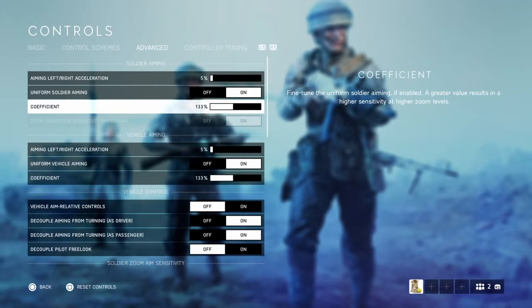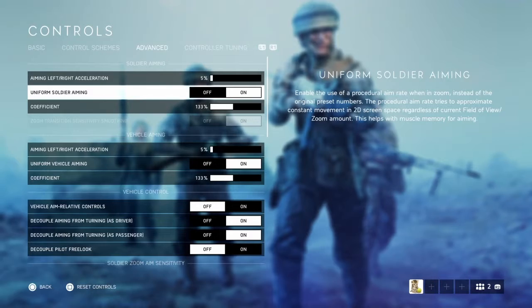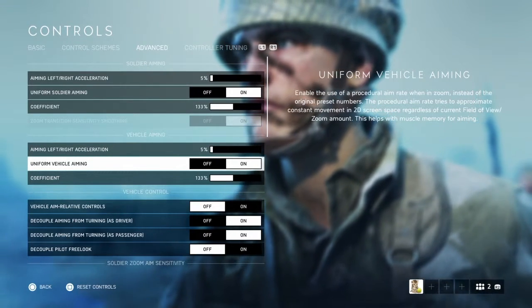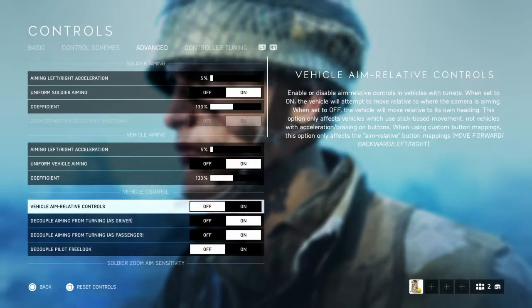The coefficient I wouldn't touch unless you really know what you're doing. Uniform soldier aiming is on — this makes every weapon in the game feel like you're aiming the same weapon. Same idea with vehicles — it just gives everything a more linear feel.